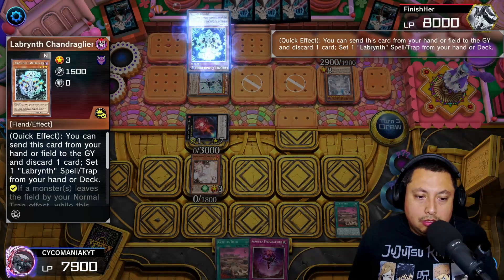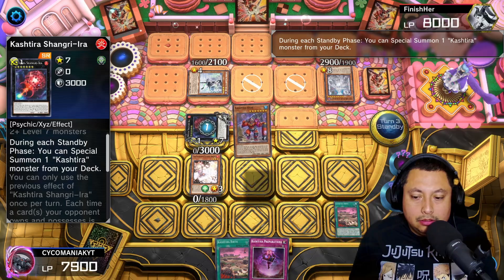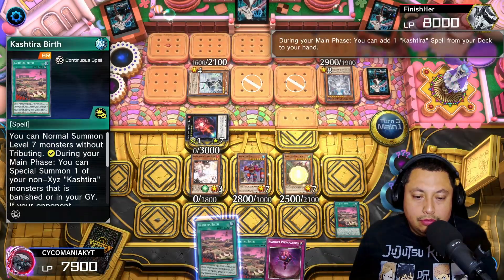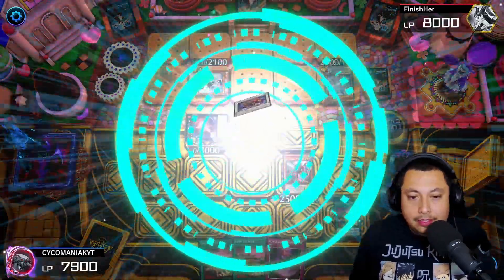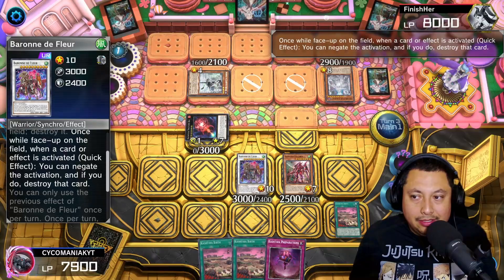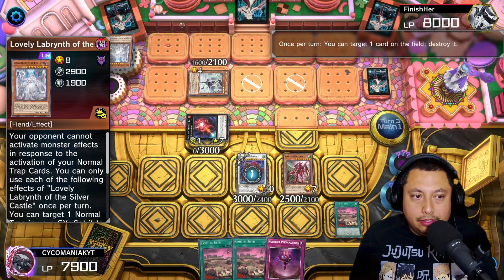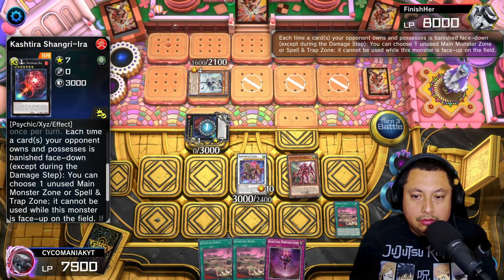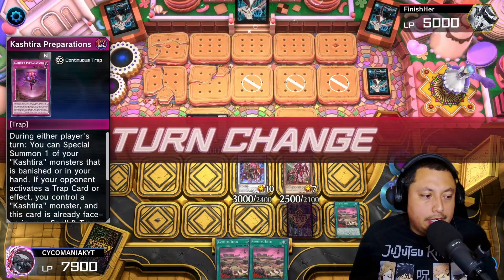We're going to save our Shangri-Ira — I believe that's how you say that — to get the Library Labyrinth. Get the Ogre, use Birth, get the Unicorn, use Unicorn's effect, get another Birth. We're going to go ahead and get our Baron here. Lost Winds — we just get negated. We're going to use Baron's effect to pop a Lovely Labyrinth, enter battle, banish it, and get another zone lock. Attack straight to the face, then set Kashdira Preparations.